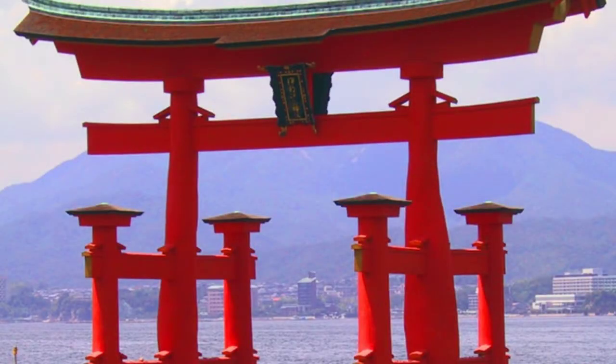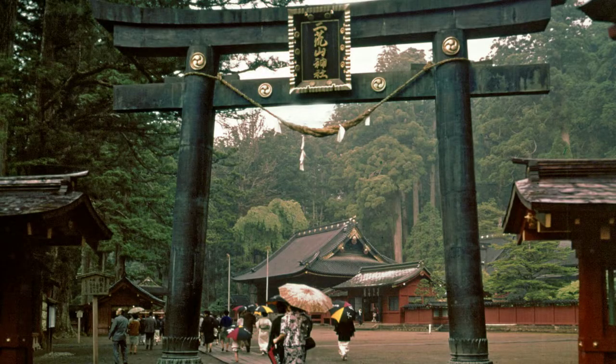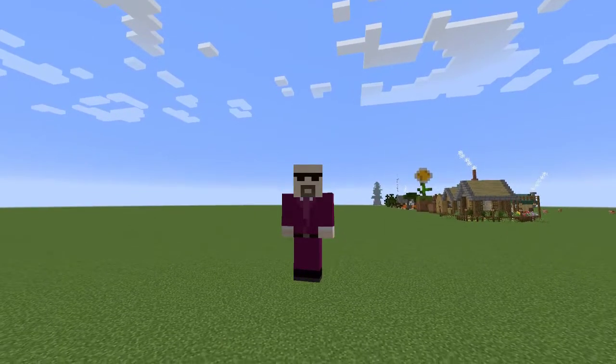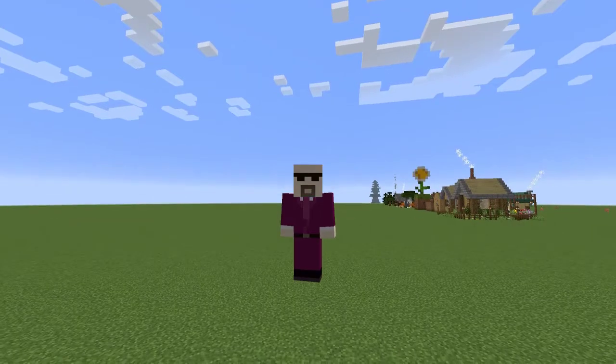Tori Arches can be found all over Japan in hundreds of different designs and styles, and are used as entrances to Shinto shrines. They're sweeping, brightly colored, beautifully crafted, and signify a transition from the mundane world that we all live in to that of the sacred. And it just so happens they are surprisingly easy to build in Minecraft.